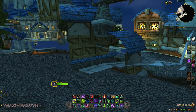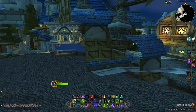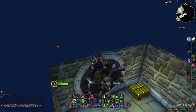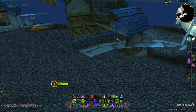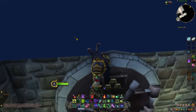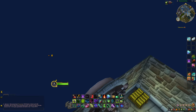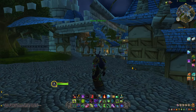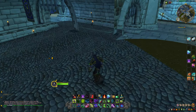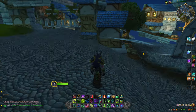Now there are a few things you can do here. If you fly out this way, I think we can get through the map over here. But if we fly out this way, we can actually get into the bank — so we're not going to do that. We're going to go out this way. And there we go — we're officially out of bounds in Stormwind. Let's go take a look around.